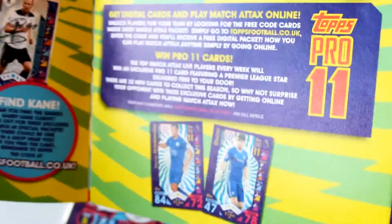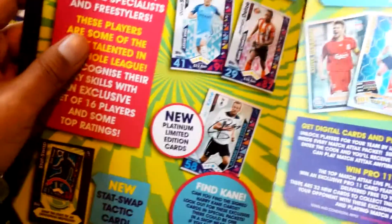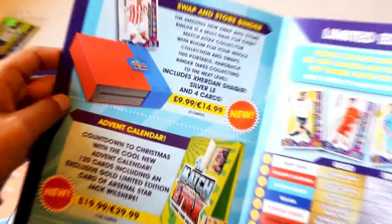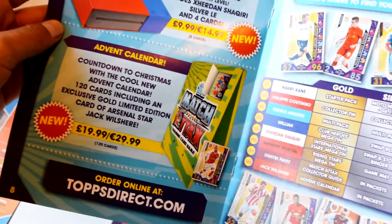There's info on Pro 11s and the Harry Kane limited edition — very rare, you can only get them in lucky packets. Here are more packs and the new tins that have come out this season for £10, and it tells you where you can find the limited editions.